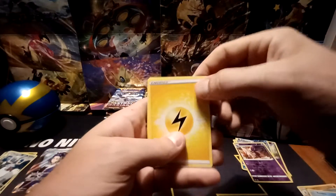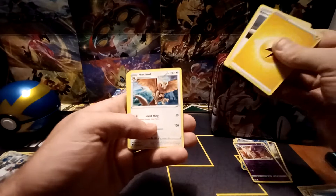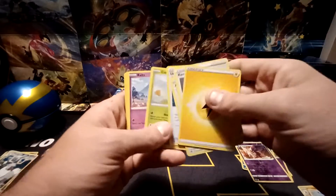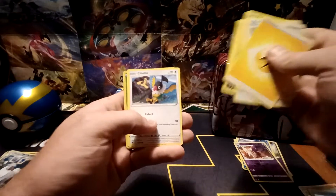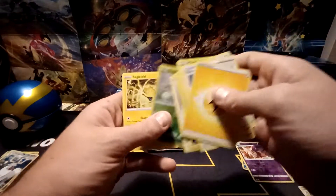Lightning-type energy, Kamado, Noctowl, Unidentified Fossil, Combi, Ralts, Nickit, Togepi, Chatot, Reverse Hollow of Scyther, and the rare — a Regieleki non-holo.